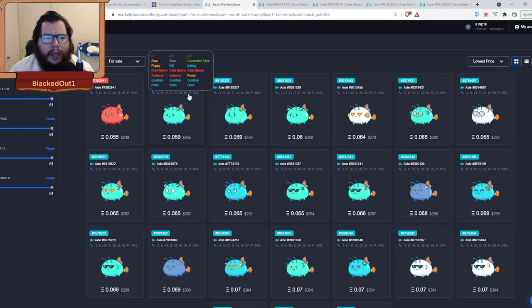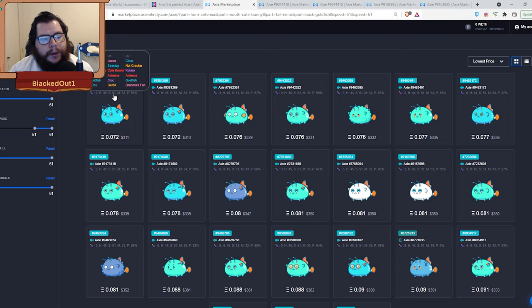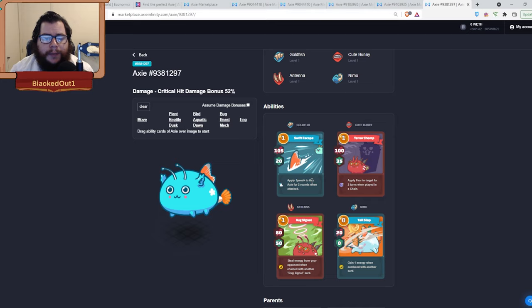For the last guy, swap out Bone Sale and Anesthetic Bait and add Nemo and Goldfish. You want it to be faster than the front and middle — ideally 51 speed. A 48-speed version works if needed. Goldfish does 105 damage and 20 shield and applies a speed-up for two rounds when attacked — so when your opponent attacks you, you outspeed them. It also generates massive shield, scaring opponents from attacking. Nemo generates another energy.